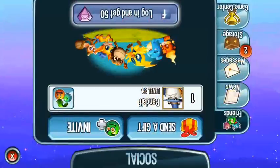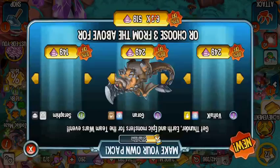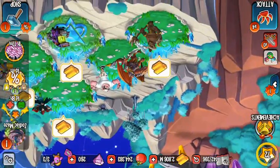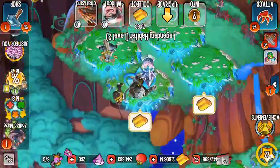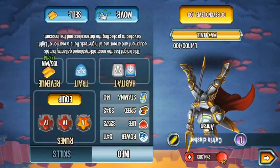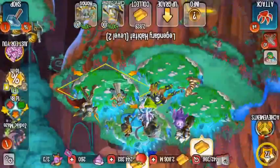I got 260 gems from the task. I put three strength runes, and here's our build — I put two strength runes and one speed rune near his moves.